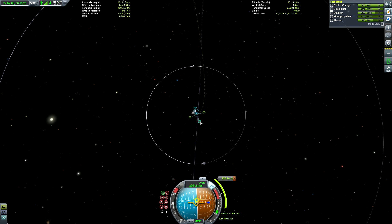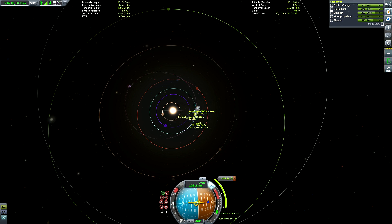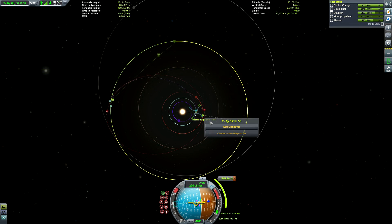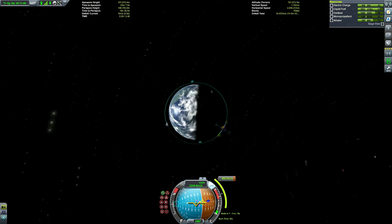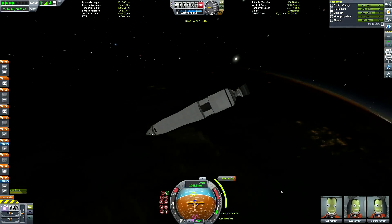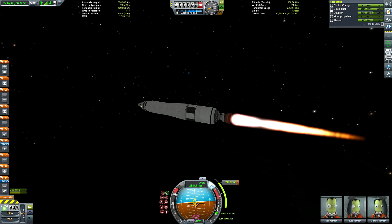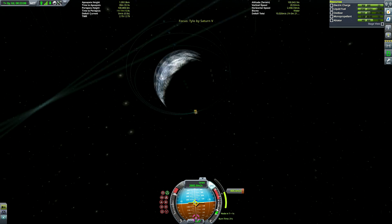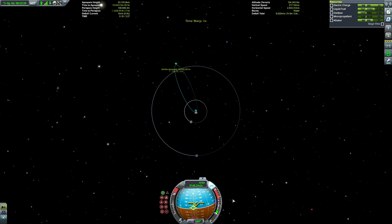After Eve, I thought about where else is difficult to visit in the Kerbin system, and three places sprung to mind. I discounted Jool because Jool is actually not too hard once you know how to do it. The three places I picked were Tylo - which is obviously what I ended up going with - Moho, and Eeloo. Eeloo is not as difficult as people think; it's only really challenging because of the extreme distance from Kerbin, and solar panels aren't very effective there. This mission will be powered predominantly by the alternator on the nuclear rocket engine and the RTGs currently hidden behind the fairing.